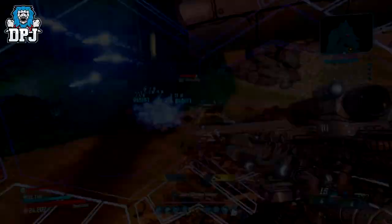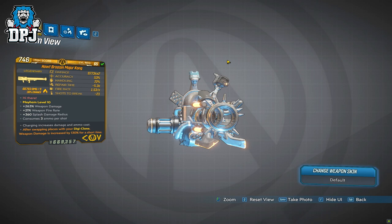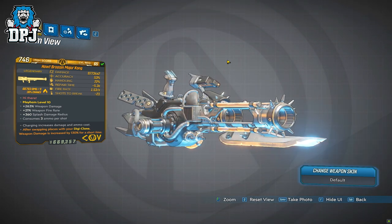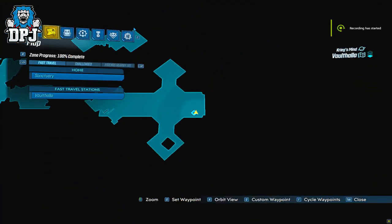Moving on — in at number 3 we have the Major Kong. This COV launcher is an exclusive drop from Psycho Reaver and doesn't drop anywhere else in the game. Psycho Reaver is the last boss located upon Vaulthalla.